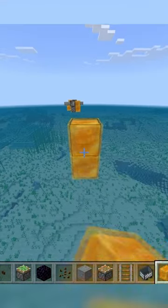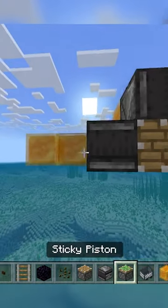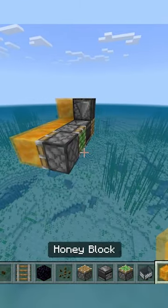Place four honey blocks in a row and one up like this, with a downward observer and regular piston at the end, with an inward observer and sticky piston on the second to last block, and place another sticky piston opposite to that.